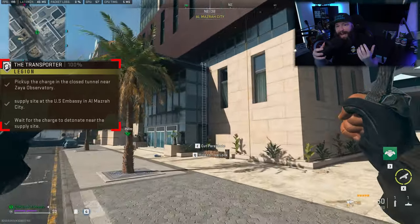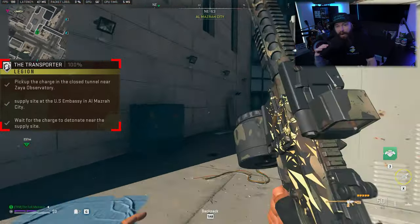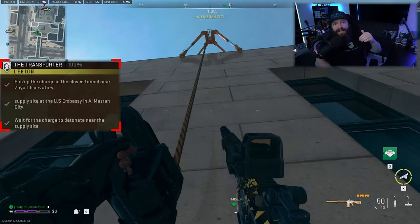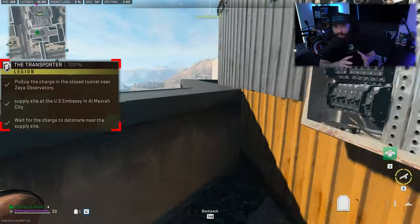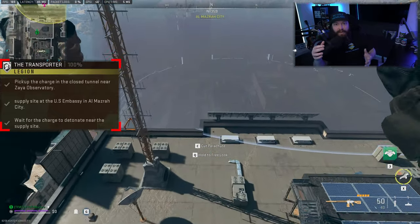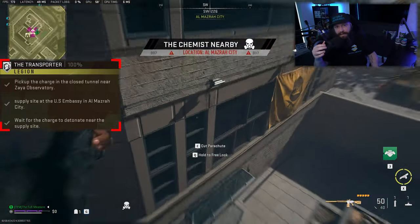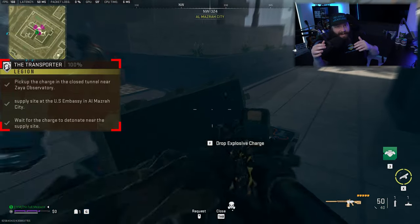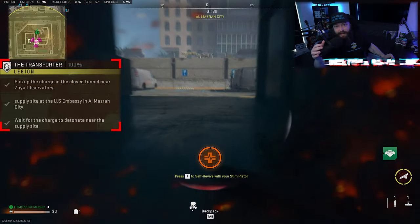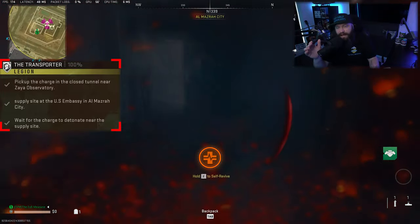What can also happen — and you can see this was the case for me in the footage — is that the US Embassy can be the radioactive zone where the chemist spawns. This further complicates matters because there are going to be a lot more enemies than usual. As I come to where you need to plant the bomb, which is a box in between the two buildings, there could be a ton of enemies. If you're doing this solo, you might want to be more careful.